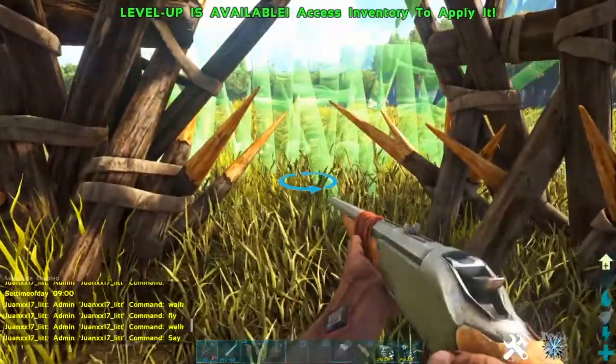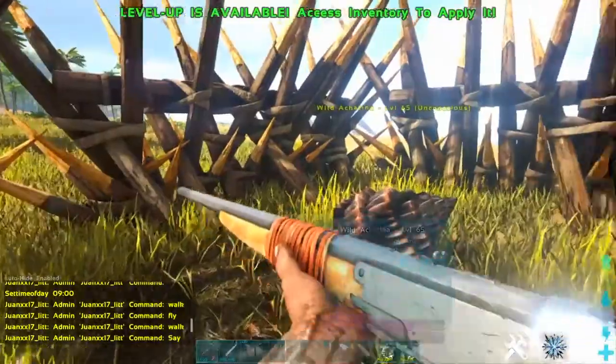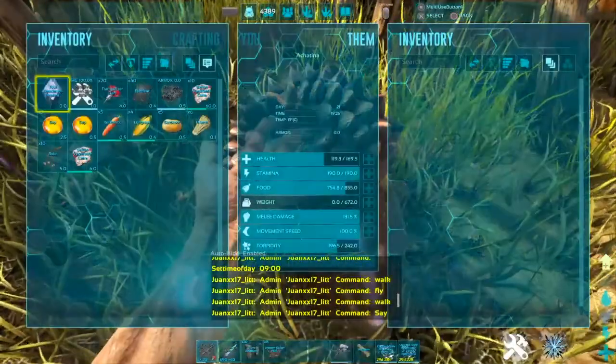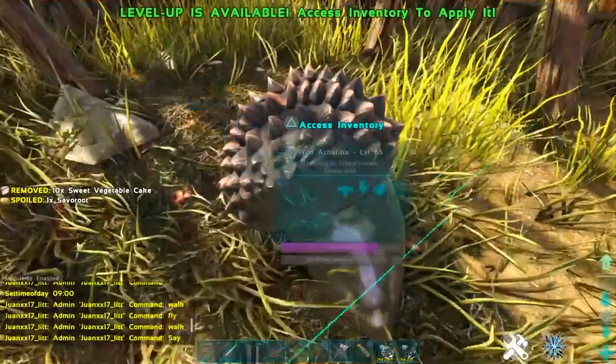But if you want to be as safe as possible, you can just do this — you probably need like four. While it's unconscious, you want to put the sweet vegetable cake in its inventory and just wait for it to tame.